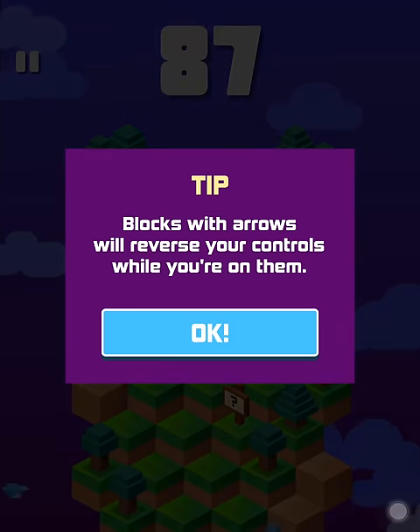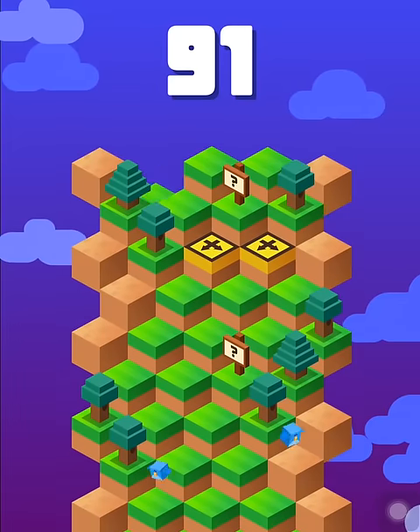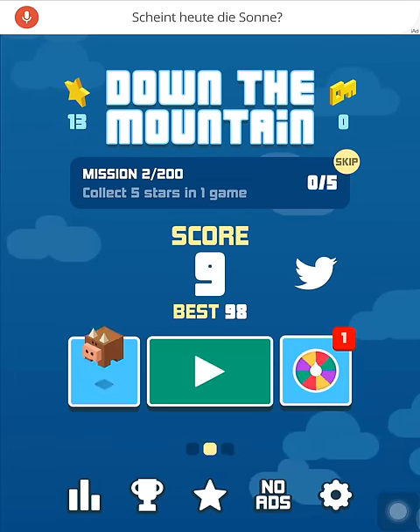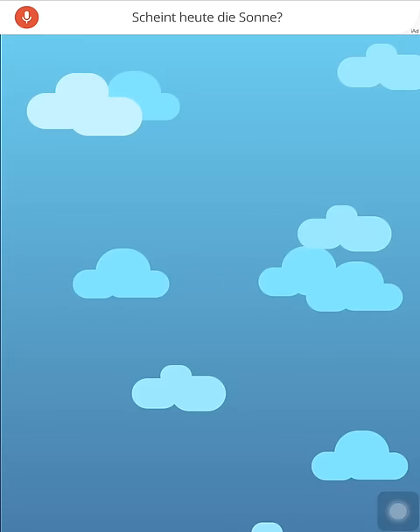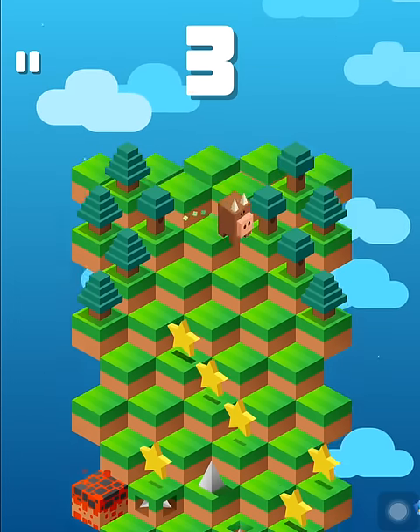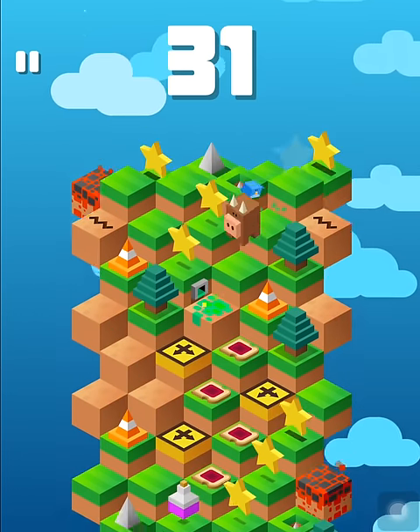Sandwiches are sticky — jump twice quickly to escape them. Blocks with arrows will reverse your controls while you are on them. That's it — have fun! We finished the tutorial, which was rather hard than easy. I guess they're used to more pro gamers.